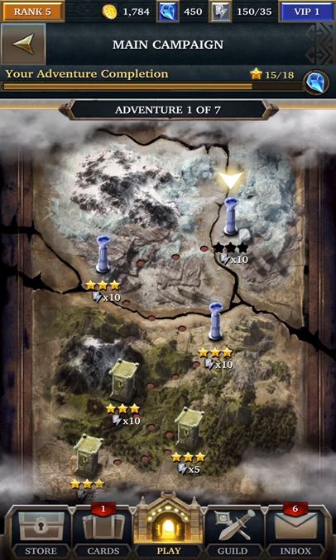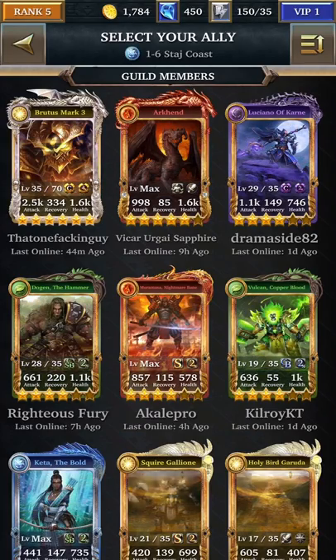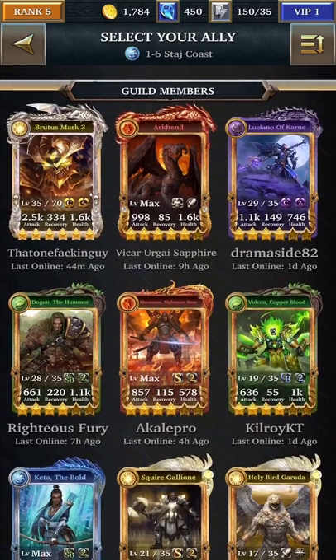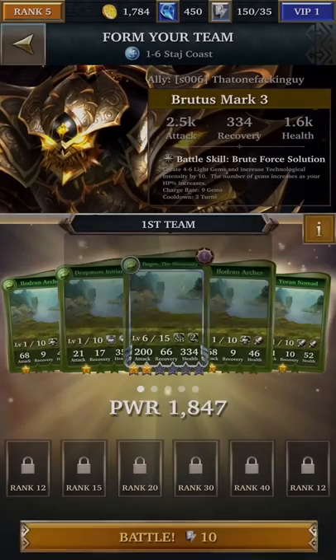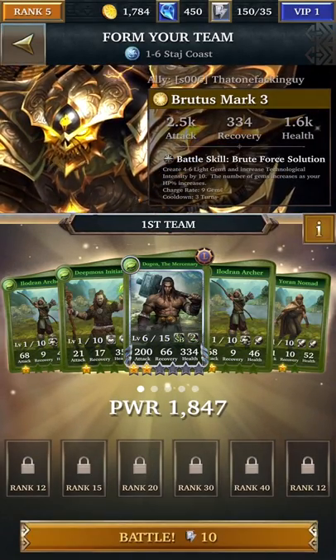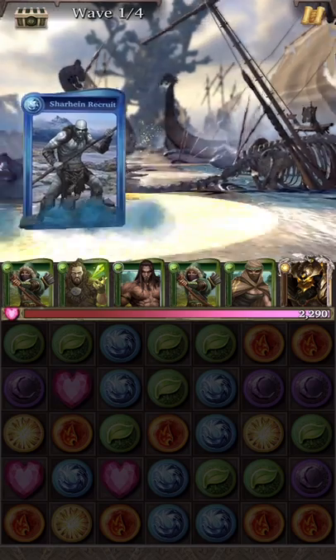We've joined a guild. Let's go ahead and finish this one up, get the three stars. We also have a six-card slot, so you can also borrow a card that isn't your affinity. I'm going to go ahead and borrow a light hero here — Brutus Mark. It's a good opportunity to explore other cards that other people have, and it's also a good way to bring in more powerful cards to help you through these events.